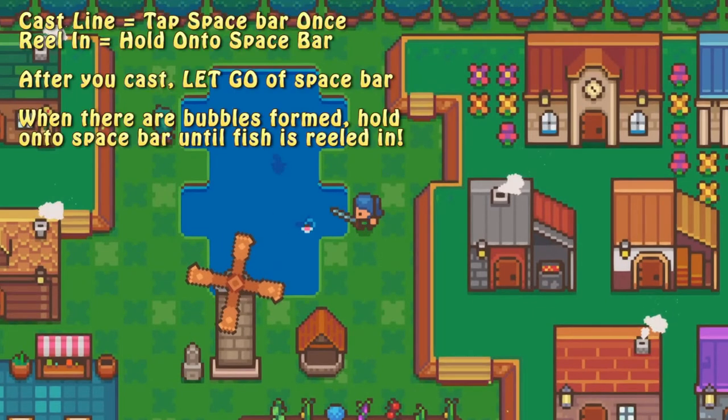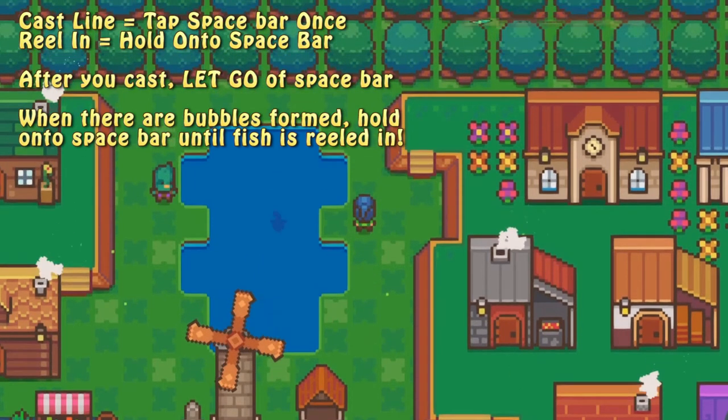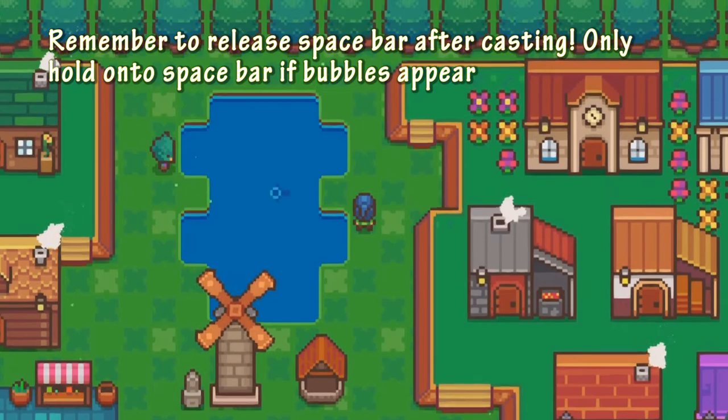So to recap: you tap the spacebar to cast your line. And when you see that the fish has started bubbling, that's when you hold onto the spacebar. And you don't let go of the spacebar until your fish is reeled in.